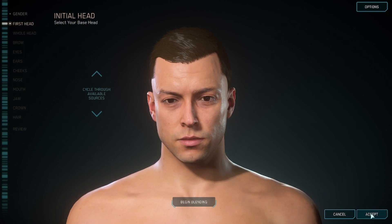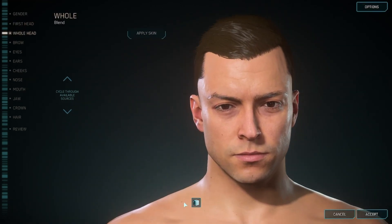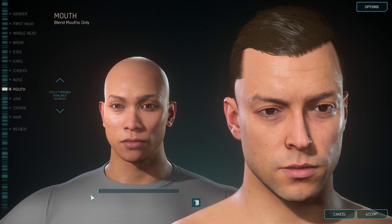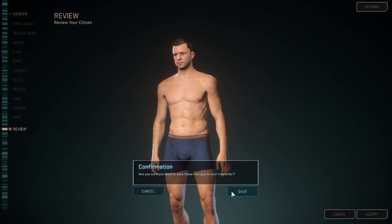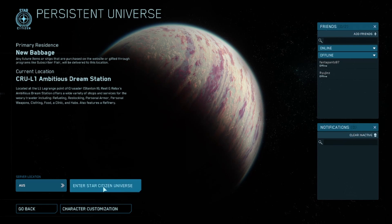Before jumping in you might want to go to character customization. You get the choice between female and male. I had problems with actually accepting the character — once you go to save it comes up as an error: 'Unable to save changes, try again.' This happens even after going through all your options, tweaking the narrowness and wideness of body parts, going through review, accept, and save. It might work for you but it didn't work for me, so I just cancelled and went straight into the universe.